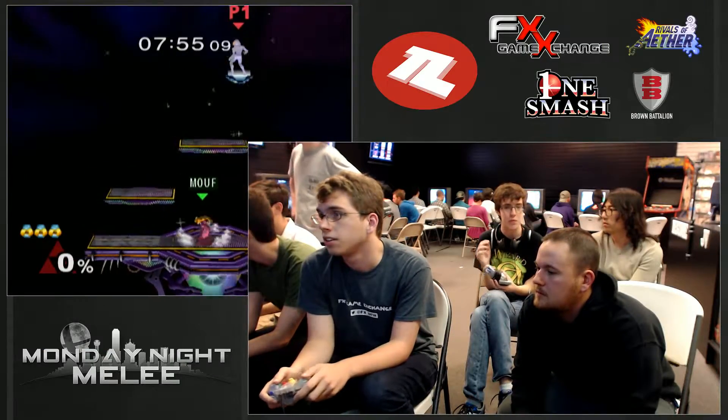Sheik has better mid-range pokes, but Peach is definitely a lot better at the super close range. Mid-range is where you're usually at in most interactions in Smash, more so than close range. It's harder to get into that position, but Peach has a lot of mix-ups with double jump momentum shifting to be able to force your way in.